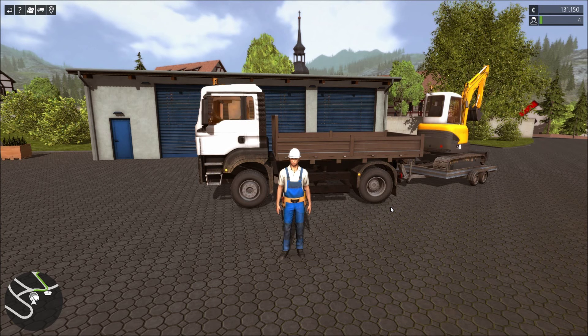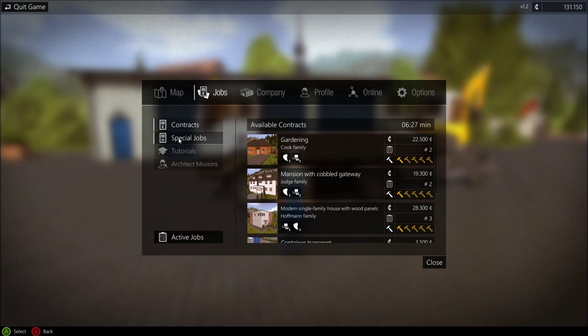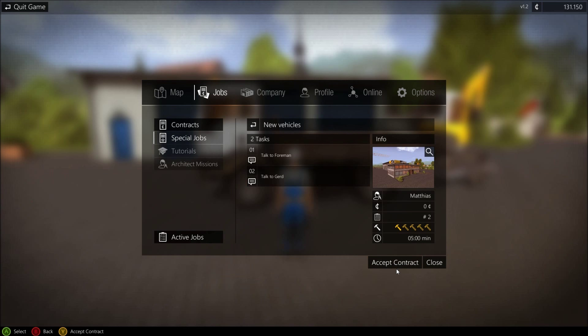Alright everyone, this is Rambo145. This is Construction Simulator 2015. We're going to do that special job thing and see what that is all about. Let's accept the contract and see what it says.